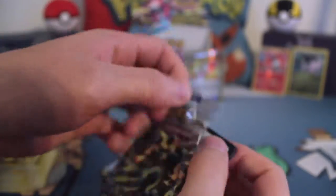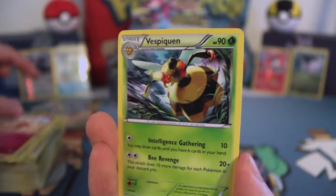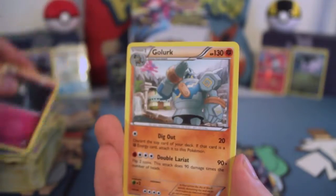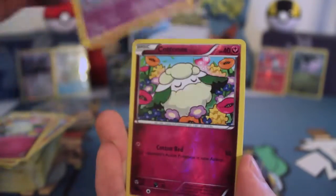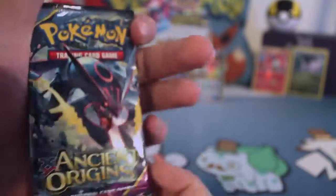Second to last pack. Whimsicott, Festival Gun — hey, I played that — Lucky Helmet, Ralts, Golurk, Quagsire, Cottony, Baltoy, Reverse Cottony, and a Non-Holo Gyarados. Very nice. Can I get the next one? You can hand me the last pack. I bet your touch gave it good luck.